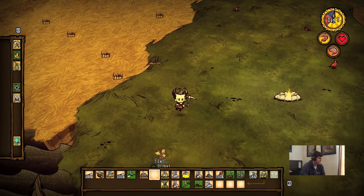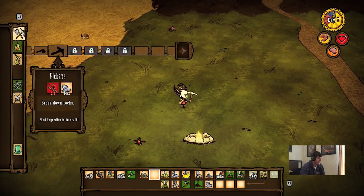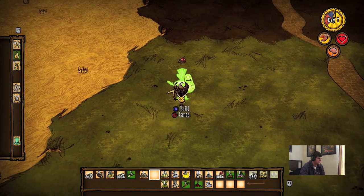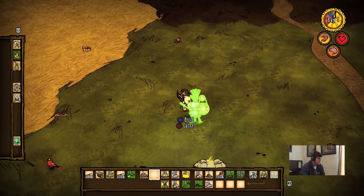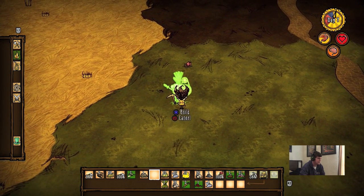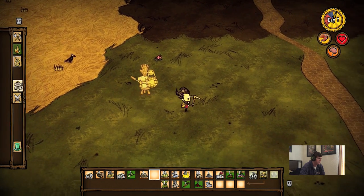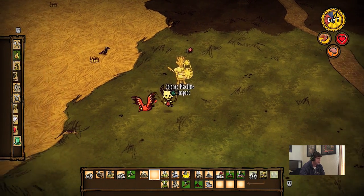In this video we're going to begin to actually build our home base. To do that we need to start by building a couple machines. We're going to build a science machine right over there. We'd also like to build an alchemy engine, but we're going to need boards and cut stone for that.